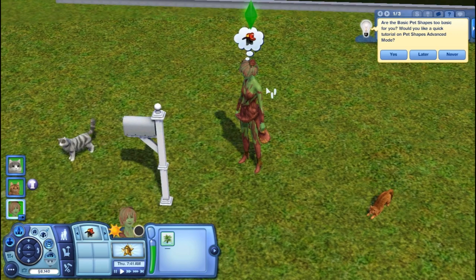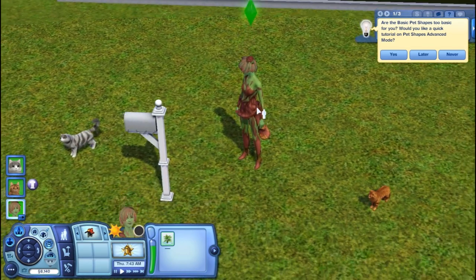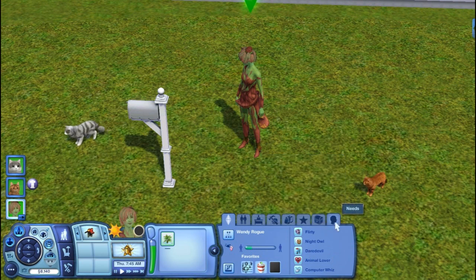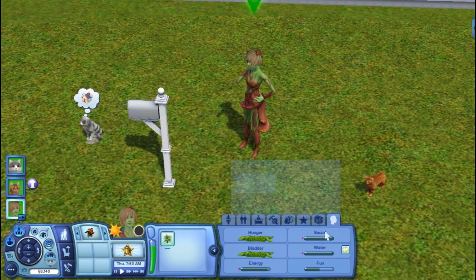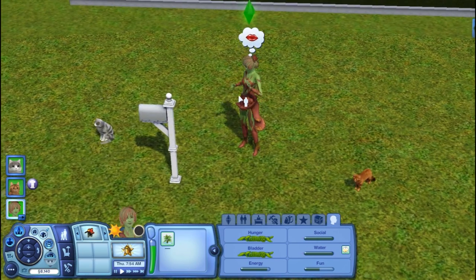Ta-da! Wendy Rogue has become a Plant Sim. So now if you go into her needs, hunger is gone, bladder is gone, and she now has energy, fun, social, and water. Water is her main thing now. That's how you edit those needs - when you have a Plant Sim, you don't really have to do anything but take care of them.